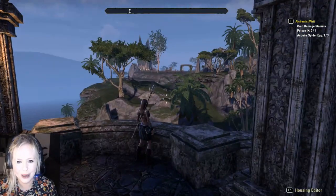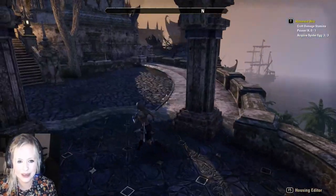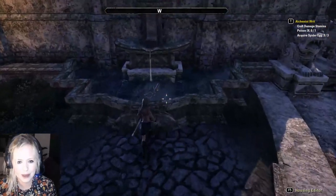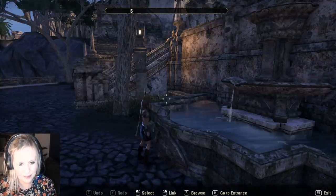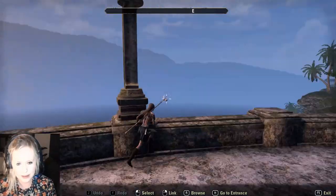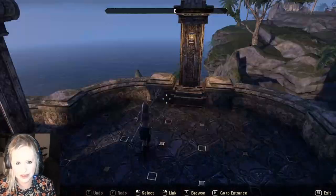They've got a really nice view out here. They've got a sea view as well, which is really nice. These mountains. I'm going to turn on the housing editor just so we can see. So you can remove these lights — this is here to stay but it's quite cool.